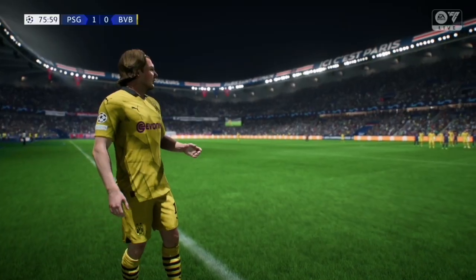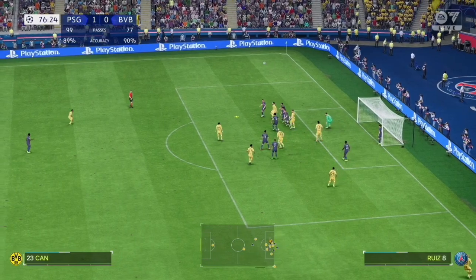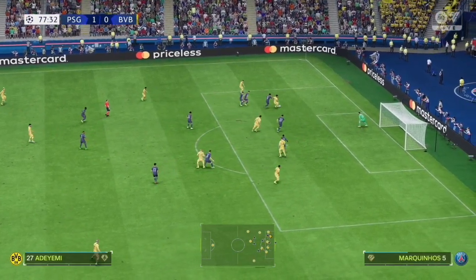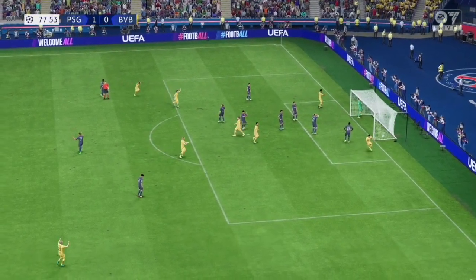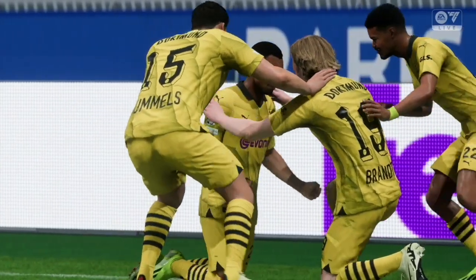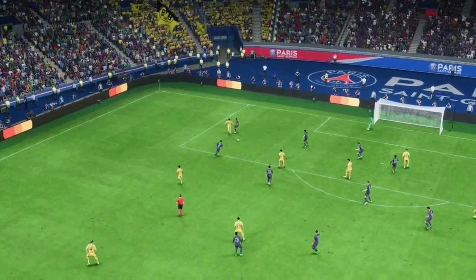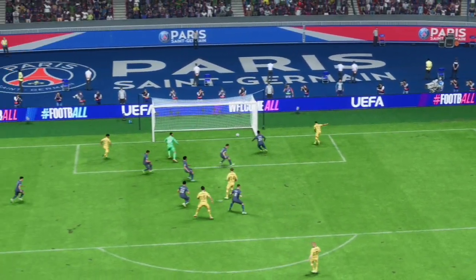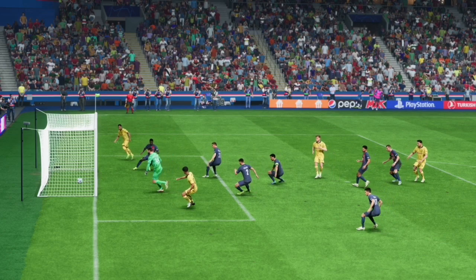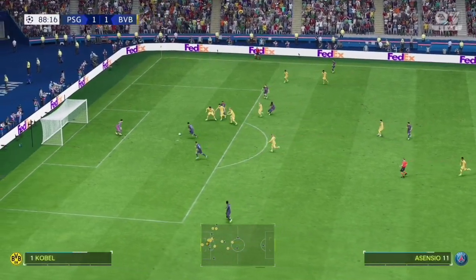Dortmund work a corner in the 76th minute. Brandt gets a nice clean ball into the box — PSG clear but it comes back to Marcel Sabitzer, who heels it to Adeyemi. He uses his right foot and it deflects off the goalkeeper. Madsen is there to clean it up — this is the first goal for Dortmund in the series. They are still behind by two goals with only 15 minutes to try and make the comeback.